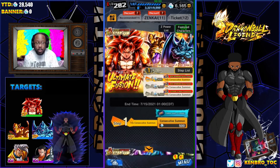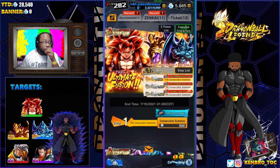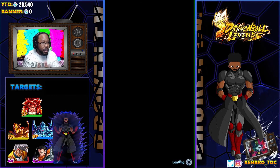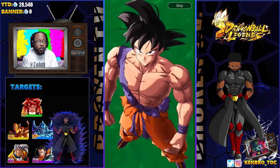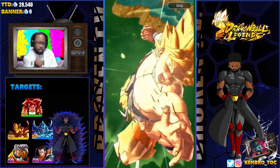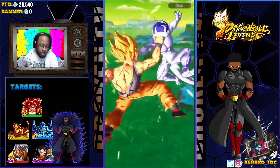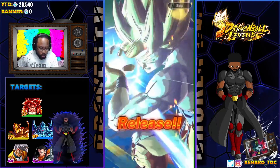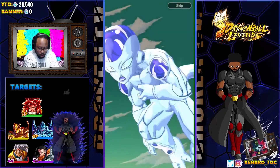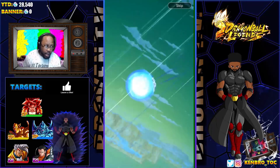Without further ado, let's get into this. Step one - 500 chrono crystals. Let's see if we can get some magic in this round of summons. It'd be nice if we can get Gogeta on 500 chrono crystals. Can we get Super Saiyan 4 Gogeta? Okay, no trunks - we got Super Saiyan, big red letters. Can we get Broly? I'm so gassed - Frieza.